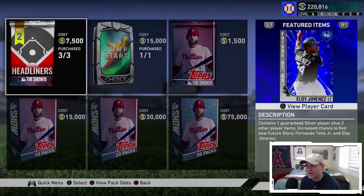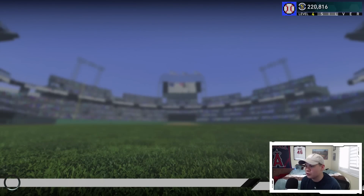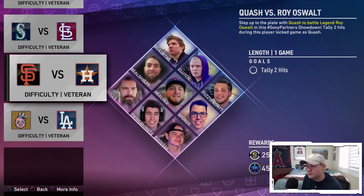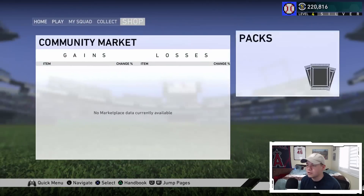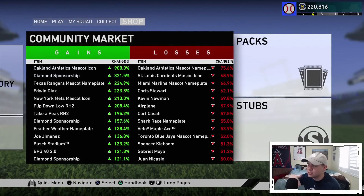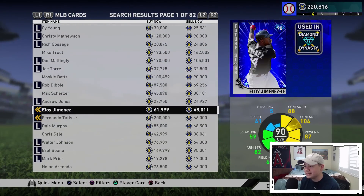We're going to open up some packs in this video. You can only purchase three headliners packs and they cost 7,500 stubs each. You can earn more by completing the brand new Sony partner moments. These cards - Eloy Jimenez and Fernando Tatis Jr. - are available in regular show packs as well, just with a lower chance than in the headliners packs. Right now Tatis is going for about 200k and Eloy is going for about 61k on the market.